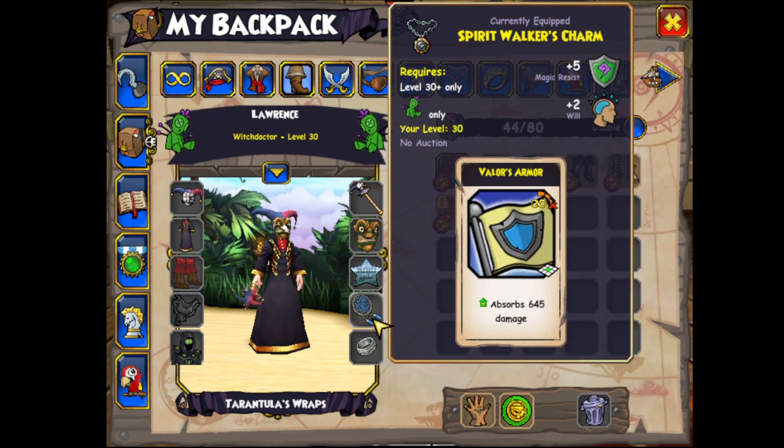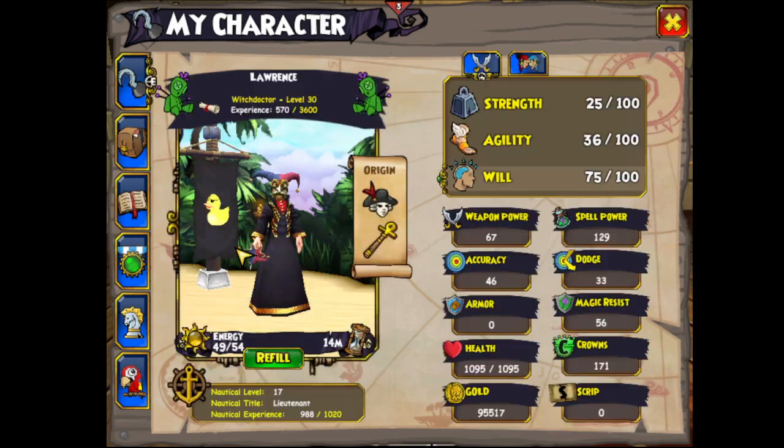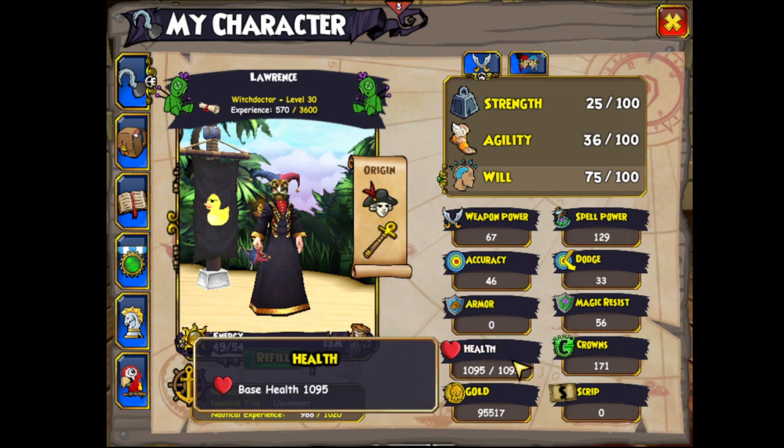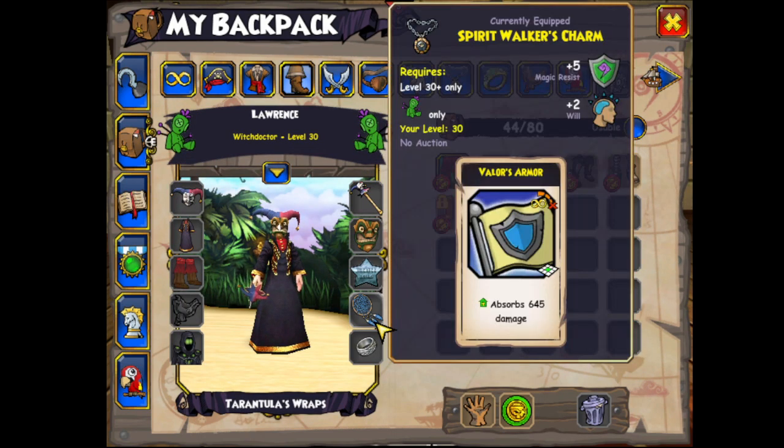If you just want a ton of health and a ton of protection, look — Valer Armor is it, y'all. Look, you have 1100 health and you get 650 health from the Valer Armor ability. So these are very prized — let's just say these two right here. As I said in my last video, they come from Johnny Ringo.